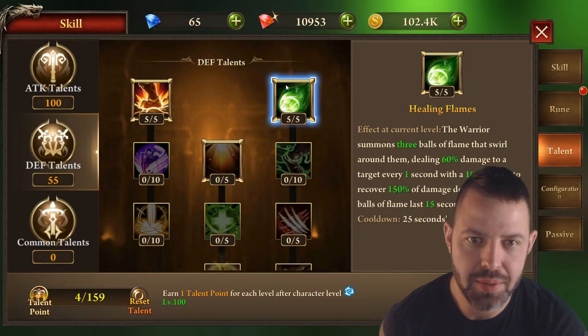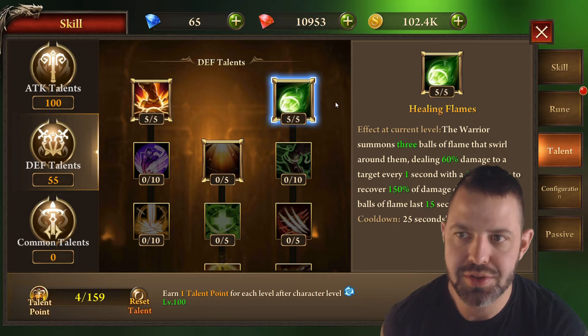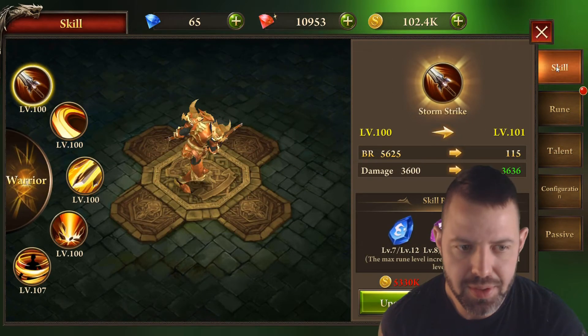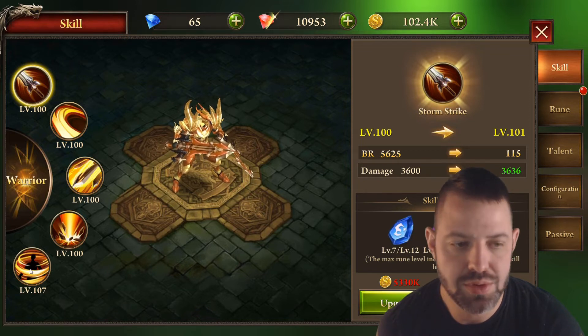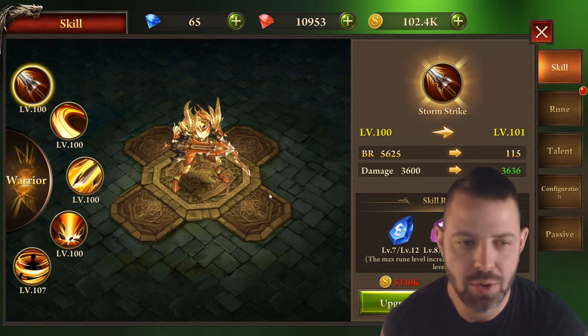Welcome back everybody. Today I want to go over the warrior skill sets and their talents. For skills in general, I like to get them to 75 or 100 evenly, and then jump them up 25 levels at a time so I can use the ruins to increase a more balanced VR, rather than leveling them all up evenly to 125, which is very cumbersome and time-consuming.